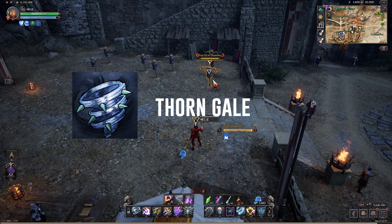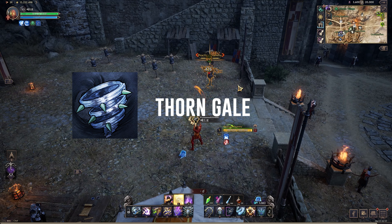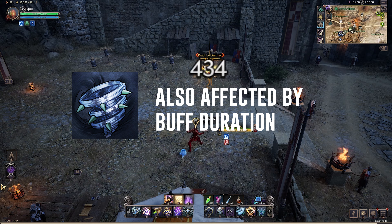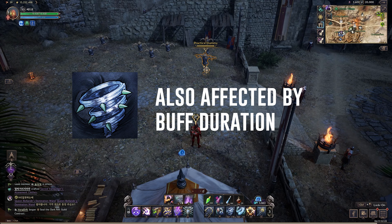Thorn Gale is another one of crossbow's core abilities. This self-buff fires an additional projectile for 6 seconds, dealing damage equal to 29% of your base damage. For each attack you make, it fires an additional projectile.